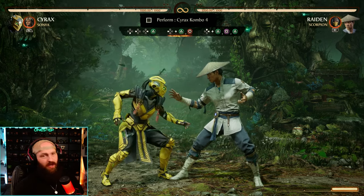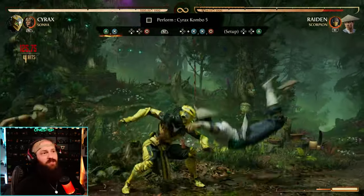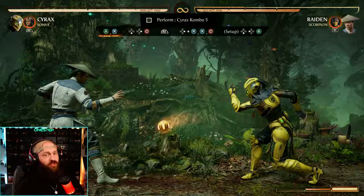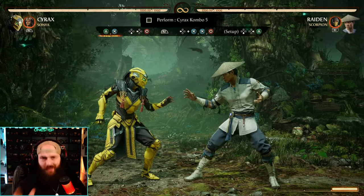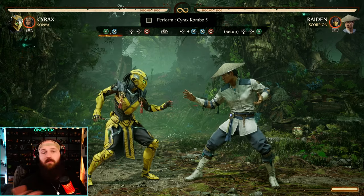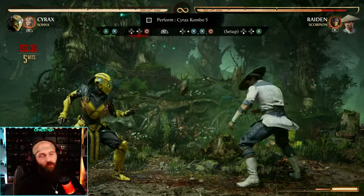With combo trial five, it's showing you that normally you cannot follow up your down-back-four special move, but you can with the right cameo. Here we have Sonya to help us. After Sonya hits them, we land and before they land we do back-three-three-four, ending with a down-forward-two. The game is telling you you're ending with down-forward-two not for more hits but for setup. Cyrax is a major setup character — you're ending a lot of strings and combos with down-forward-two or down-back-two just for setup purposes.